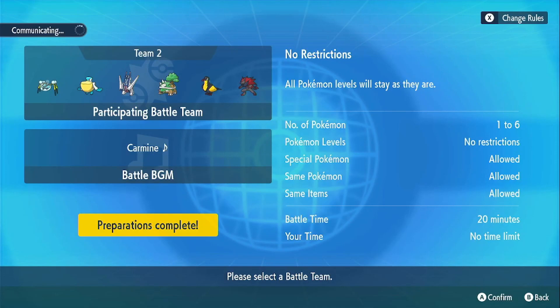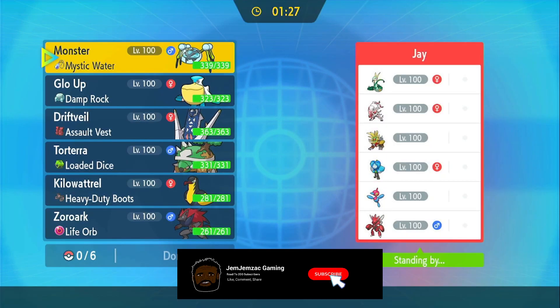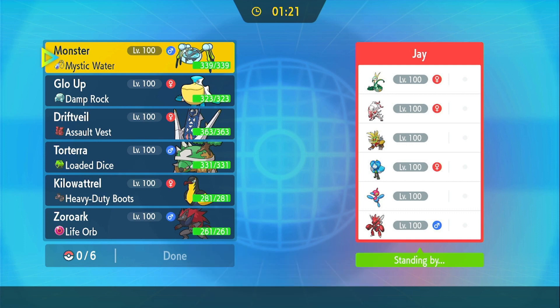Alright, let's get into this battle! Look at this team - I have a rain team, which helps. He has a Hisuian Zoroark, and I have a regular Zoroark. That's pretty funny.